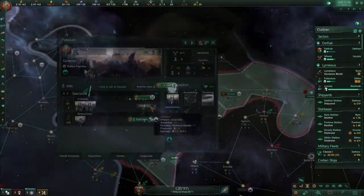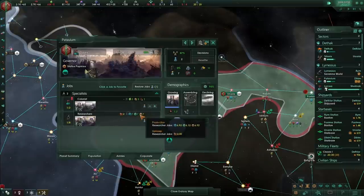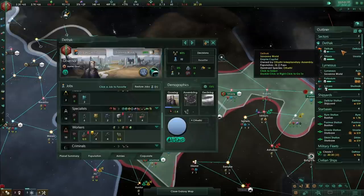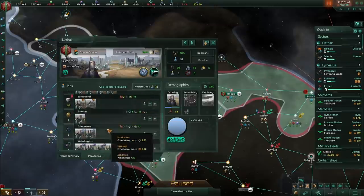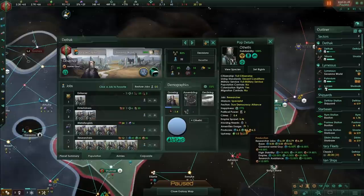We've now got some researchers on this colony, and we're getting basically seven technology per researcher here. Comparing that to our home world, we're getting between five and a half and six and a half there, so it's very close — and our home world also has research assistance. So what we should now do is build another science ship to go and assist research on Deetrium.